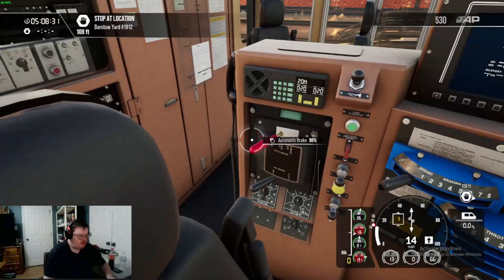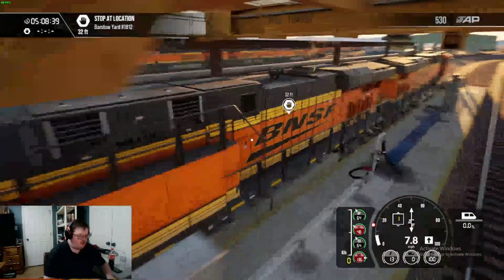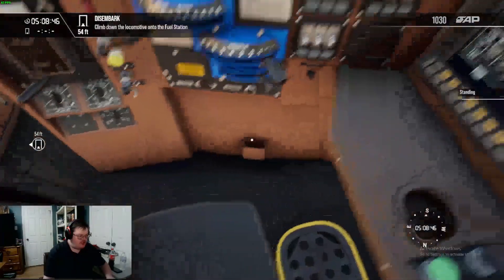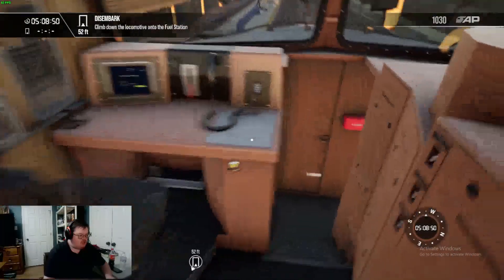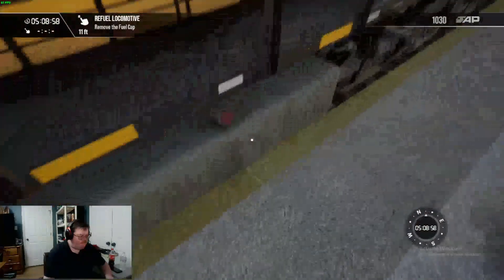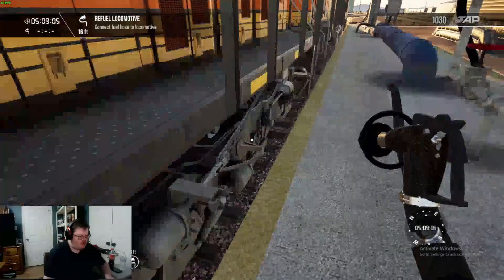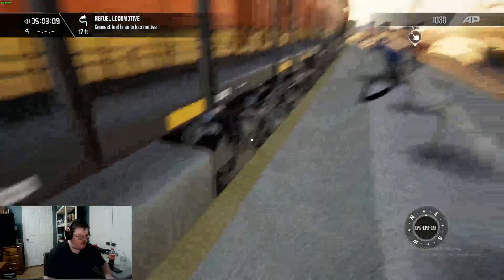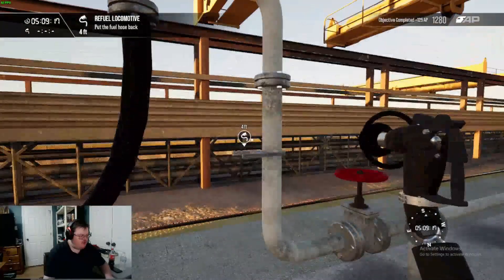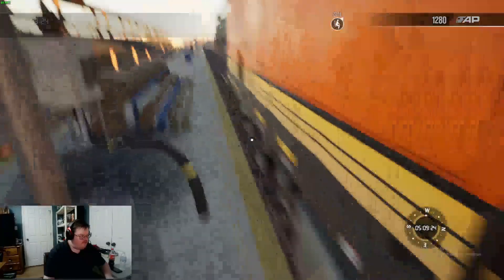So we should be stopping here. Perfect. Alright, we have to get off this train and get our fuel. Technically you only need one, so I'm gonna go right here. Oops — I hate it when it does that. Well, I guess it doesn't matter. Alright, that's okay. Let's go back onto the train.